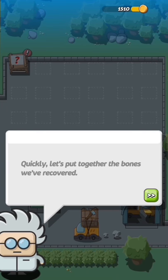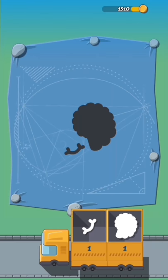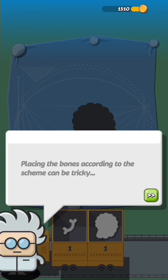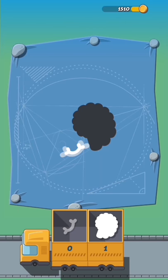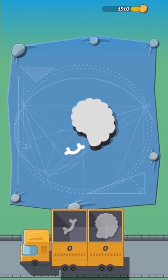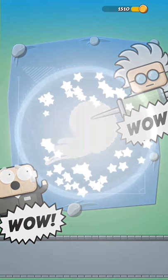Once you finish a stage, a crate shows up. 'Let's put together the bones we've recovered.' Placing the bones according to the scheme can be tricky, but I believe you can handle this task, Ink from the West. It's a cute looking game!